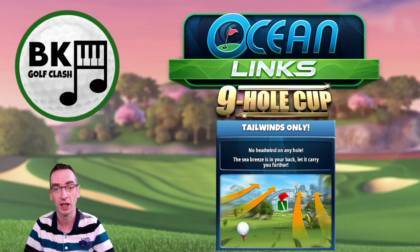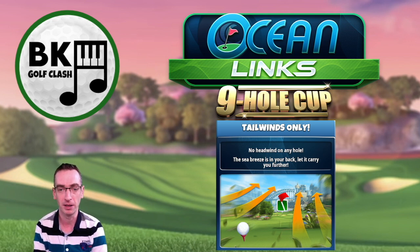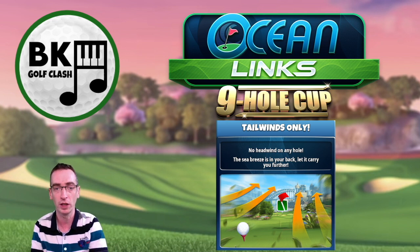We're going to have a look at the holes that will be used very shortly. This is going to be a fun one to play — a lovely mix of holes, and of course tailwind angles mean you're going to be sending it and getting some nice eagle and albatross opportunities. Let's have a look at all nine holes being used right now.